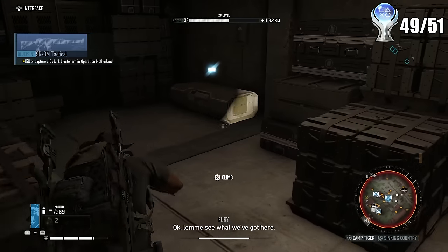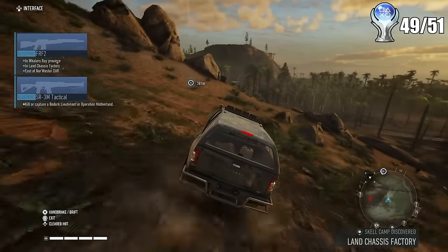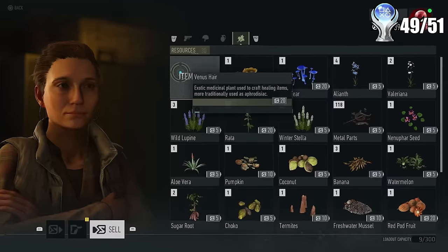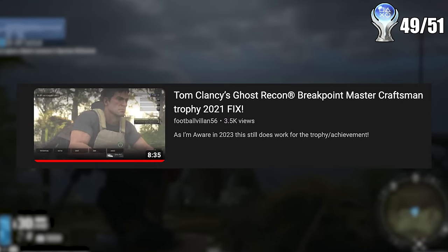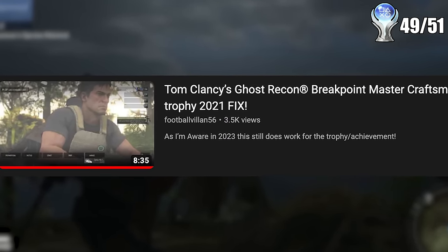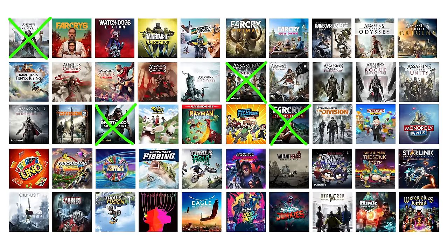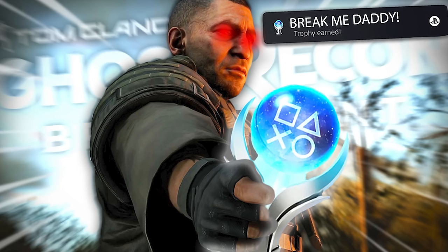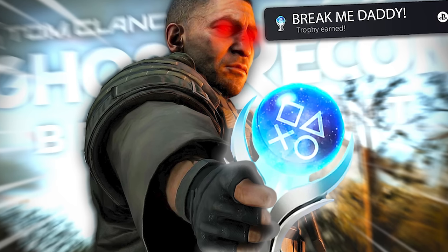Now I only had one more trophy before the platinum — getting 40 different weapon blueprints and buying 5 guns. Weapon blueprints are found scattered around the map in boxes. The game forgets to tell you that you can't just buy weapon blueprints for this trophy, so I was confused for my entire afternoon when the trophy wouldn't work. Eventually I looked up a video for an in-depth explanation, got the trophy finally, and then the platinum right after. That was Tom Clancy's Ghost Recon Breakpoint — the first of many in this new challenge. I actually really liked this game, even though the ending was a bit sour due to the trophy confusion. It surprisingly played well and had a lot of cool things I enjoyed. Thanks for watching and I'll see you all in the next one.